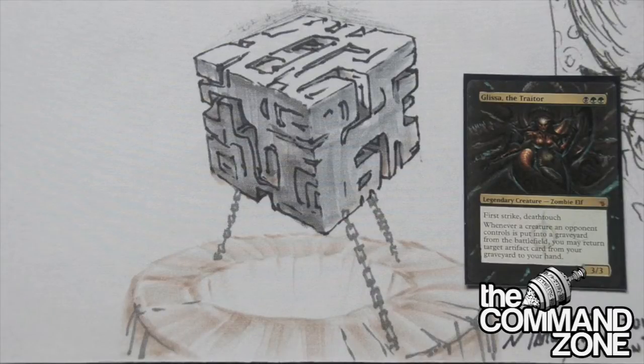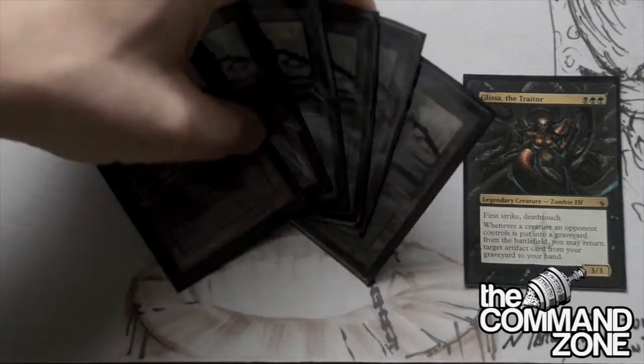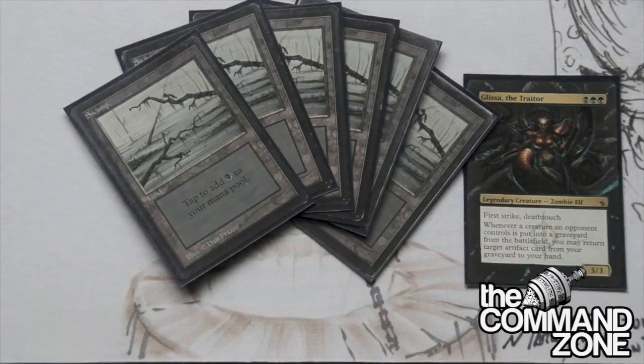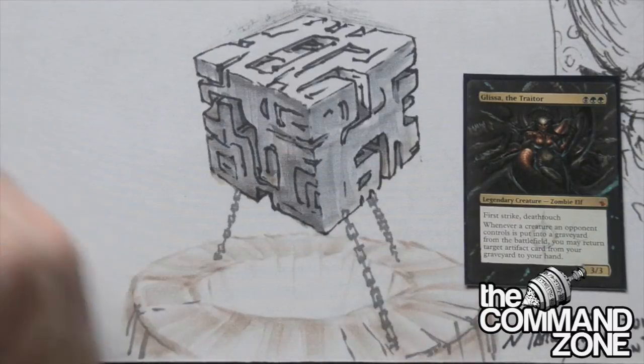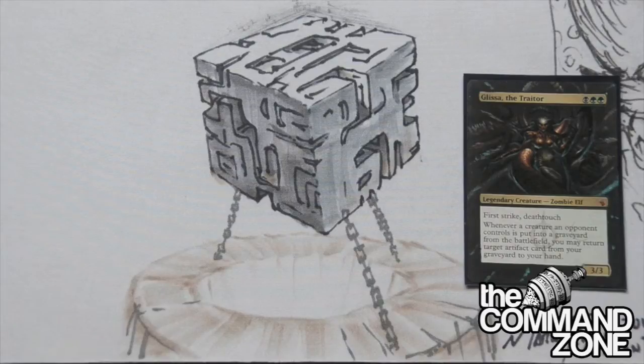We have the basics. We have six swamps and five forests. The only reason I run more swamps than forests is because I have quite a few duals, I have all the fetches, and I have a few spells in the deck that do cost triple black. So I want to make sure I can cast those triple black spells, and for that reason I run one more swamp than forests.